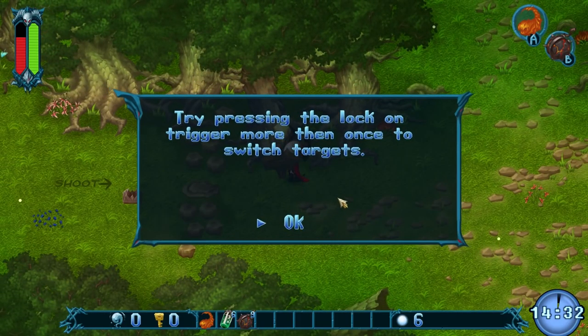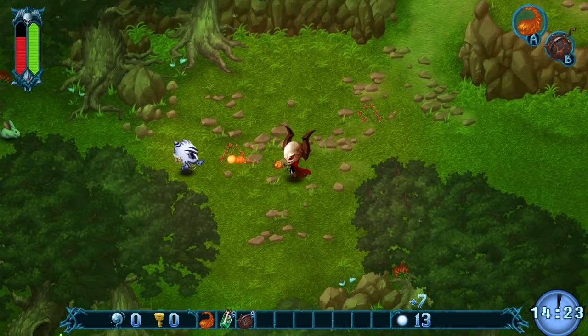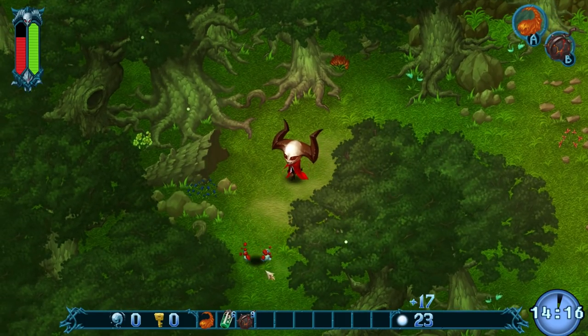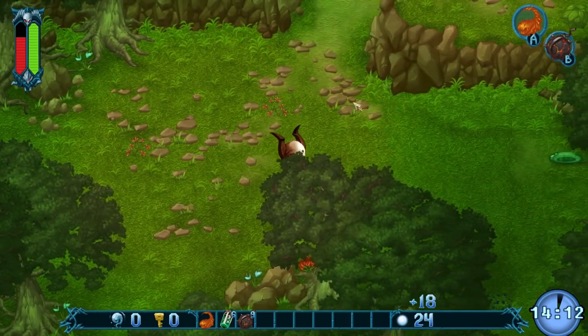Try pressing the lock-on trigger, more than once to switch targets. Thank you, tutorial. Kill this evil cat thing. So apparently you are some sort of minion of the Dark Lord sent down to this world to conquer it, but you start off with almost no powers whatsoever. There's a rabbit — can we kill it? We absolutely can.